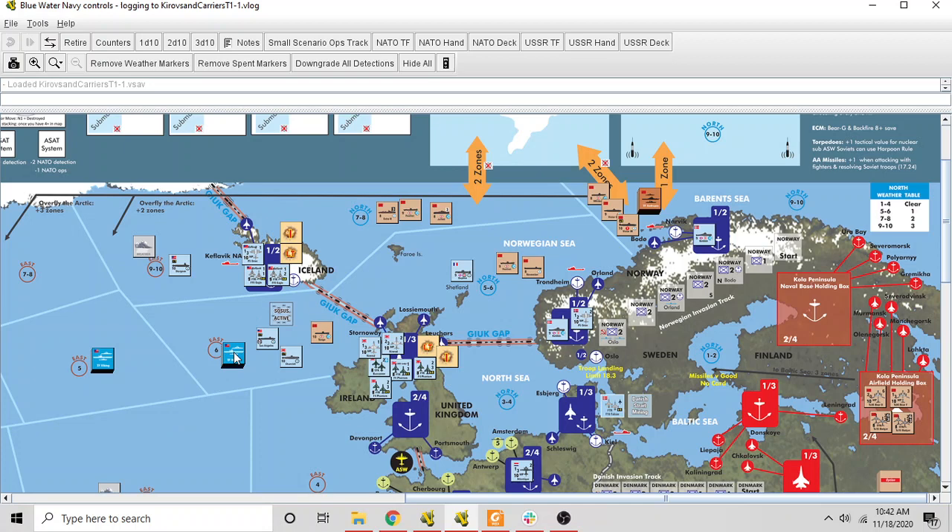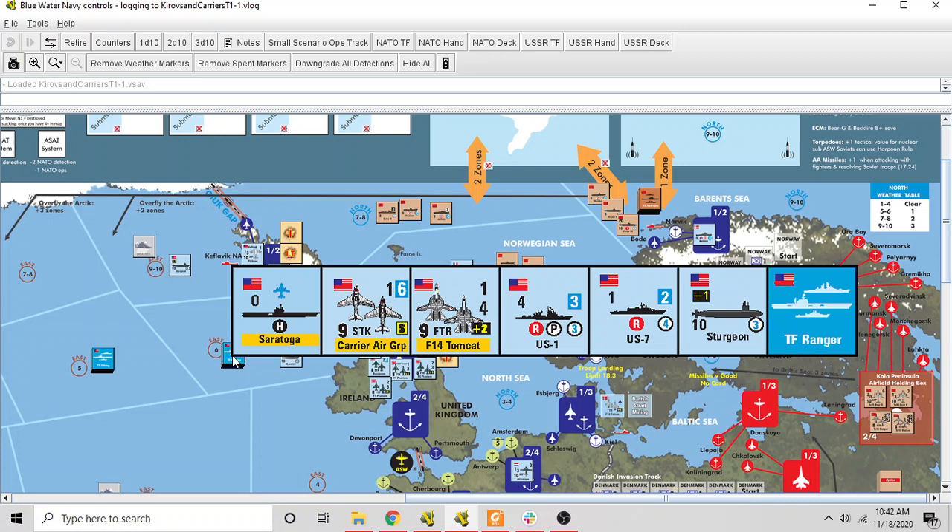Over here we have US task forces. Task Force Ranger has a nuclear submarine attached — you're allowed to attach one nuclear sub to a task force, which helps it defend against enemy subs. There are escort ship groups and then the Saratoga aircraft carrier, which is a capital ship. On the Saratoga there's a carrier air group of strike aircraft and an F-14 Tomcat element as fighters. The carrier air group handles strikes and the Tomcats handle air-to-air combat.